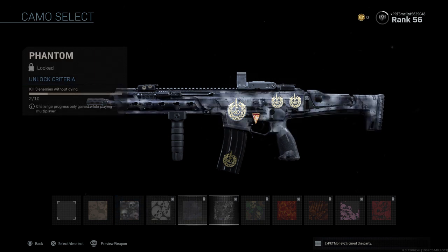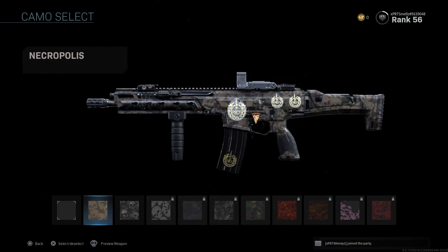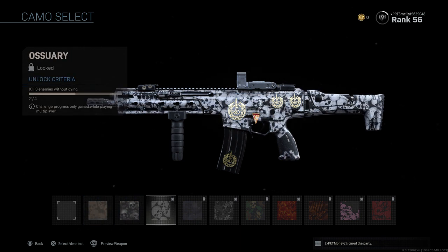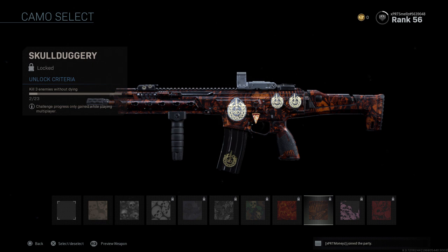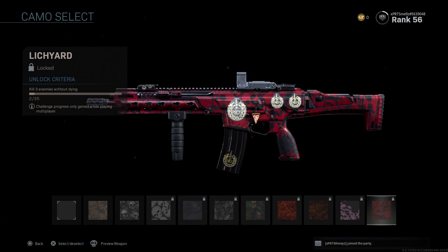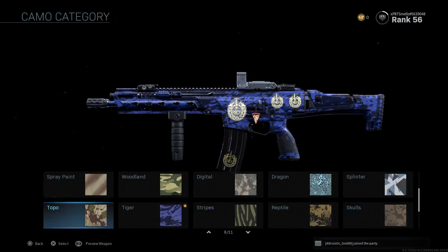And then we have the Skulls, which I'm not disappointed in — these are very, very sick. Towards the end, you can actually see the Skulls on the gun. I'm not even going to say the names of these because I have no idea — I don't want to butcher them. We have Haunting, Phantom, Forest, Wraith, Skullduggery, and a few others. The Lich Yard is nice too, but I really like the Stahulu — I'm not too sure if that's how you say it.